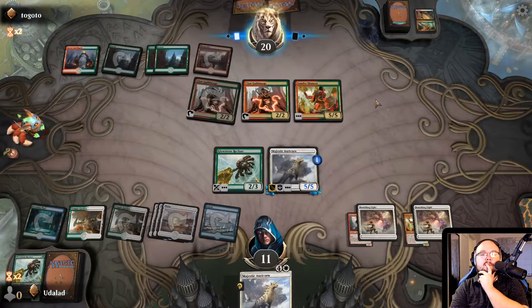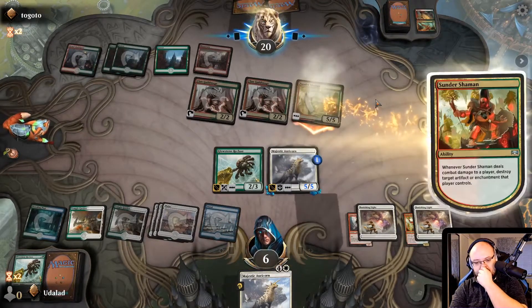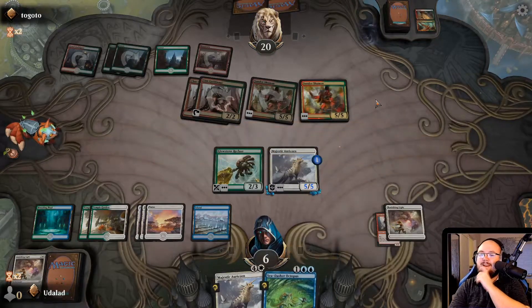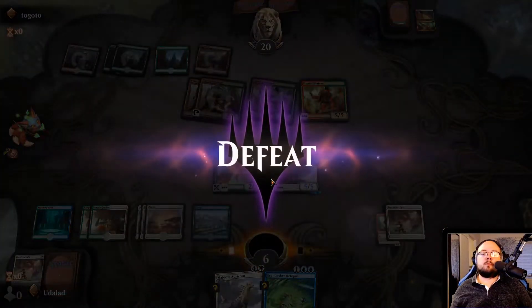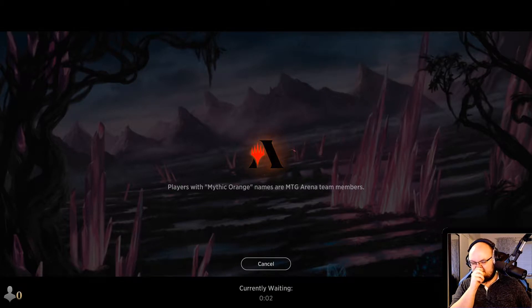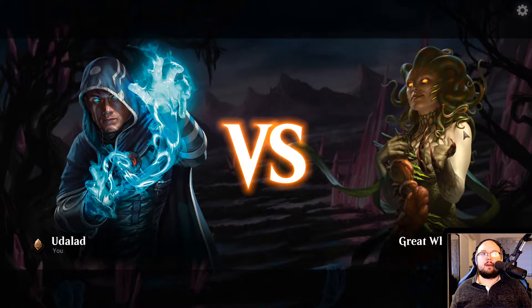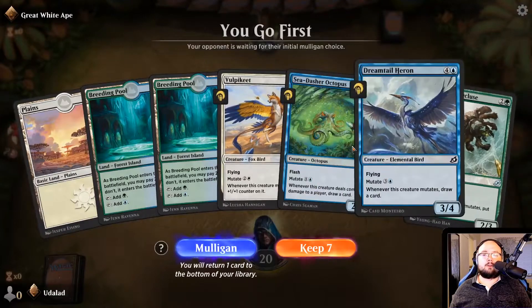This might be a solution, hopefully at least a little bit. No attacks. Now we can use the Glowstone Recluse to block the Sundertraman in case we need to, though he could use both his Clan Guildmages to make it so none of my creatures can block — which would be super annoying. That is what he's probably going to be doing. God damn it — I'm probably dead next turn actually. I think it's better to just go into another game because we were probably screwed. I don't think we could have pulled something off.